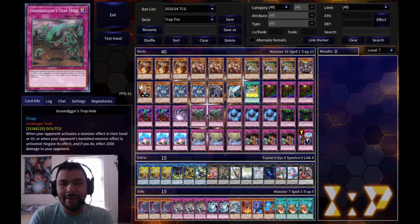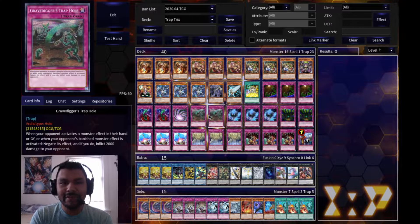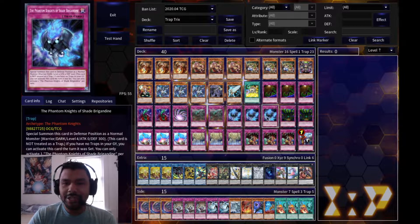I have two Gravedigger - this is a newer trap card from the Eternity Code set. Whenever a monster activates its effect in your opponent's hand, graveyard, or banished zone, you can negate that effect and your opponent takes 2000 life points. Two is completely fine because I want to use Reflasure's effect to dump Gravedigger to the graveyard from the deck so they take 2000 life points whenever I negate an effect. It works against hand traps or on-board effects.